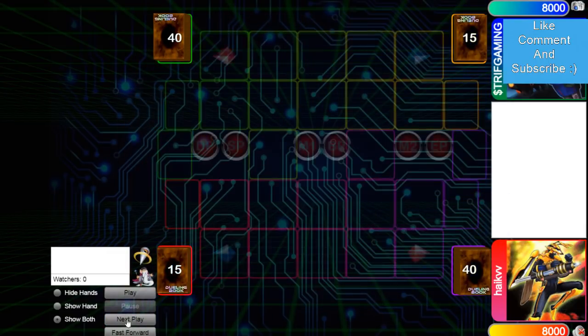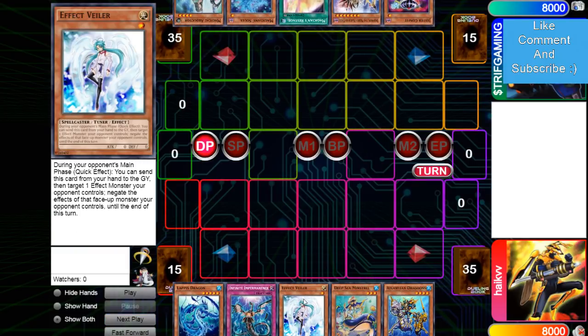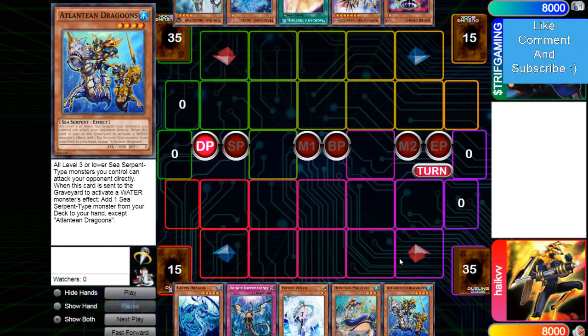He won the die roll and chooses to go first. The opening hand is Lapis, Imperm, Valor, Minstrel, Goons. One thing I don't like about Mermail is that it's a die roll deck, it really is. If it wins the die roll it is hard to beat, but if it loses the die roll it's really hard for it to win.